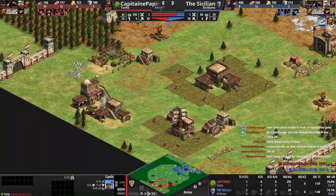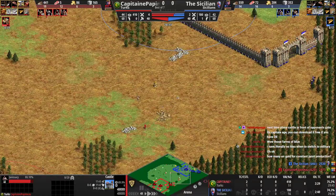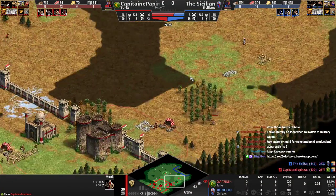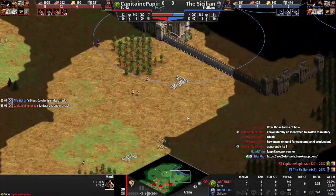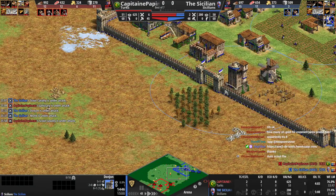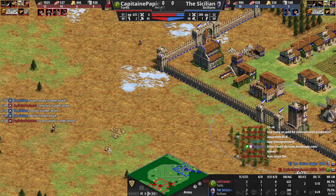We're going to boom. The opening is the most important thing. Going to start taking relics - you actually scouted everything, so you know where all the relics are, that's good. Of course we're going to attack right into the Donjon, but he knew he wanted to place it there. You just attack somewhere else. You can shoot the walls. He has Monks now, but Janny's kind of insane - 17 attack, you just shoot them twice and the Monk dies.